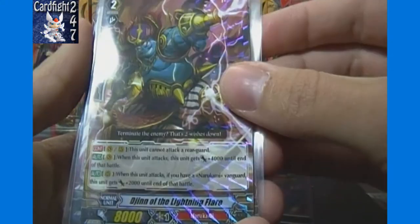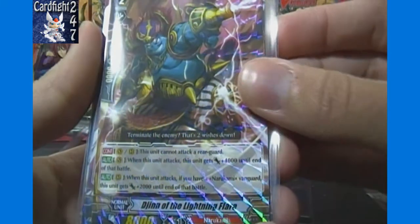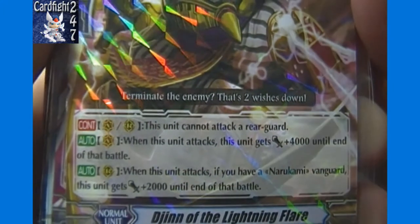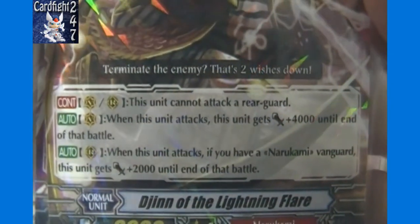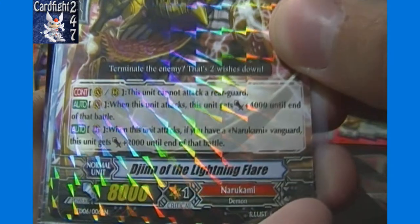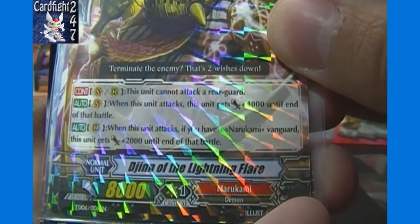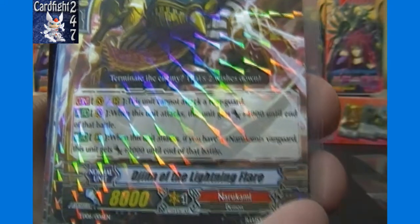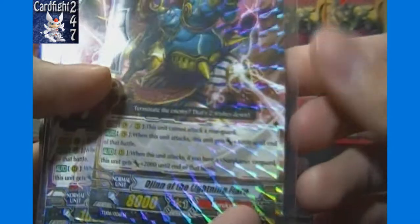Then we got Djinn of the Lightning Flare — I think this is the only one of him in the deck. Grade 2 with 5,000 base, 8,000 continuous ability. This unit cannot attack a rear guard, so it can only attack the Vanguard. When this unit attacks it gets plus 4,000 until the end of that battle when on the Vanguard circle, making him a 12,000 grade 2 which is quite powerful. When this unit attacks, if you have a Narukami Vanguard, this unit gets plus 2,000. So if he's your Vanguard he's at 12,000; if on a rear guard circle he's at 10,000 — still as strong as they come for a grade 2, though he cannot attack opponent's rear guards, which isn't always a big deal.